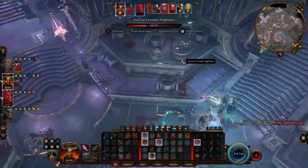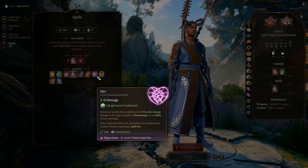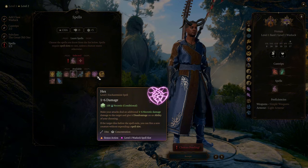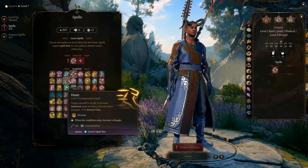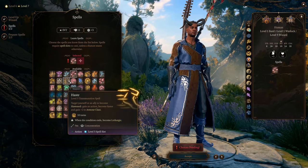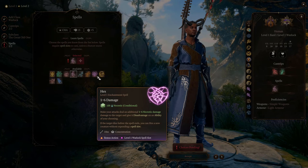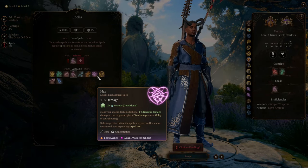You can Hex two targets at once after you reach level 10 of Enchantment Wizard. But it requires concentration, so you can't use it and Haste at the same time. Usually I prioritize Haste first, because the job of this build is to control as many targets as possible. Hex is for situations where you are fighting fewer but tougher enemies.